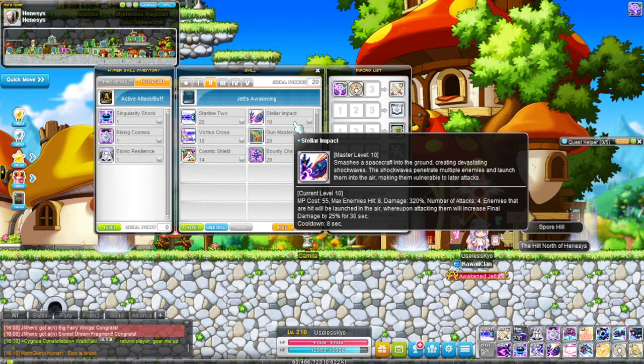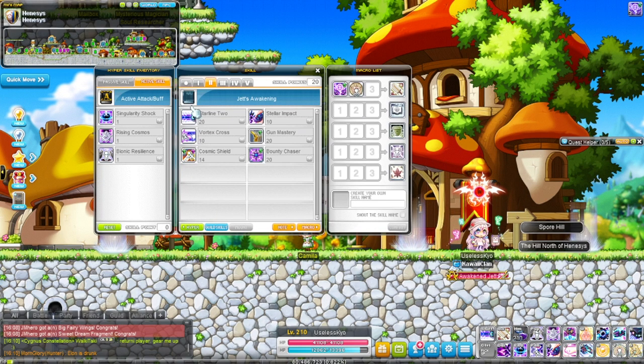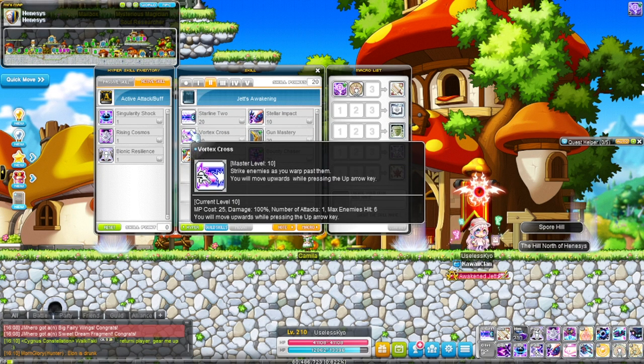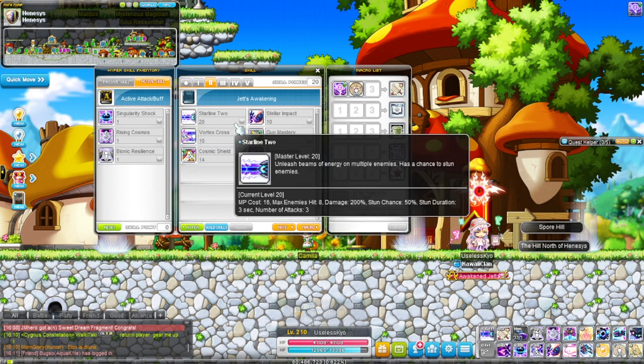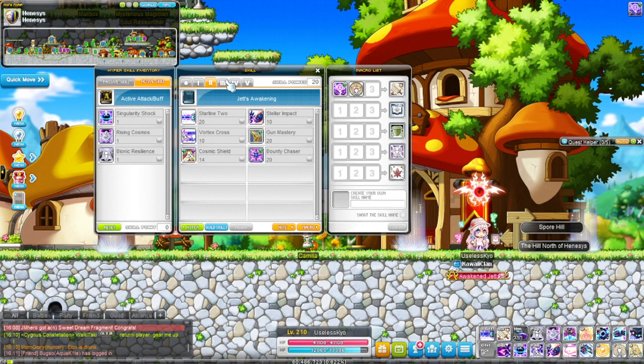You won't really use Stellar Impact in second job unless an elite spawns and you want to kill it faster. Vortex Cross isn't that powerful in second job — it only does around 70-100 damage while your other skills are doing 200 or more, though it may be worth using as a dash.